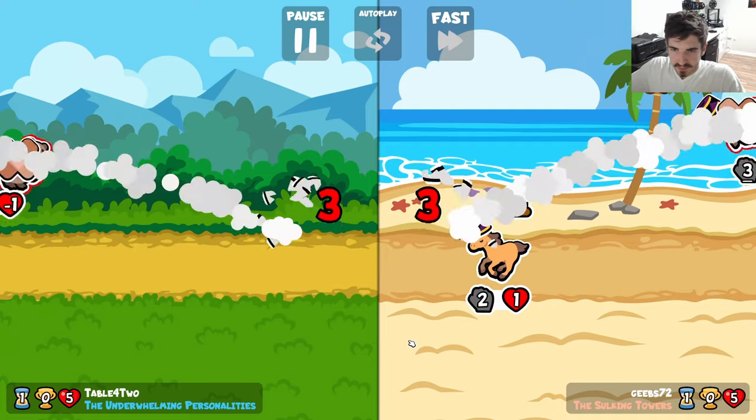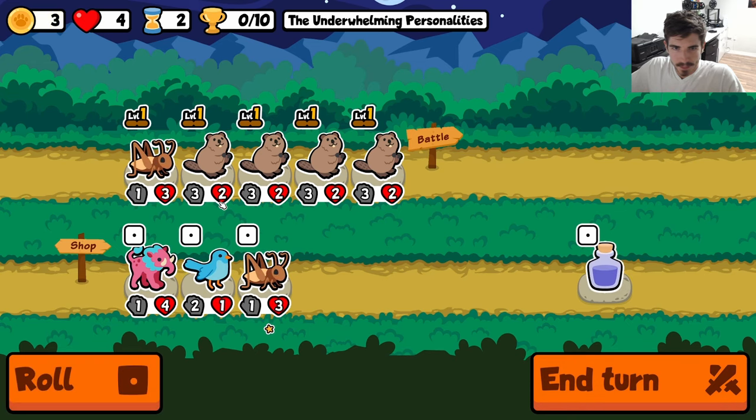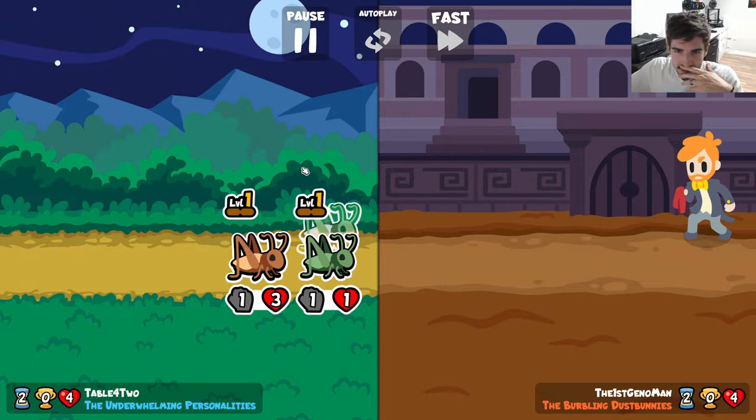Underwhelming personalities — we'll go with it, we'll see how that does for us. So far not great. I don't know if it's the personalities of the beaver, but one of them not cutting the cake for us. But we do got a level 2.33 repeating of course, beaver coming in here — I guess we take these.